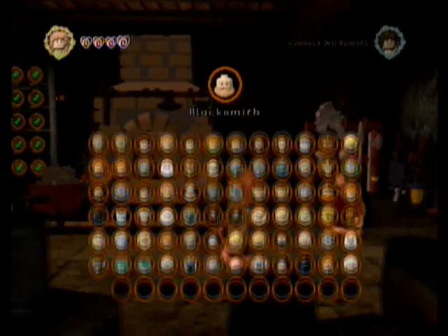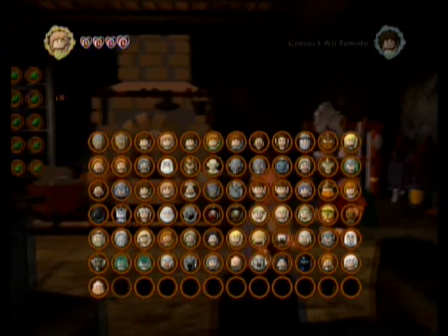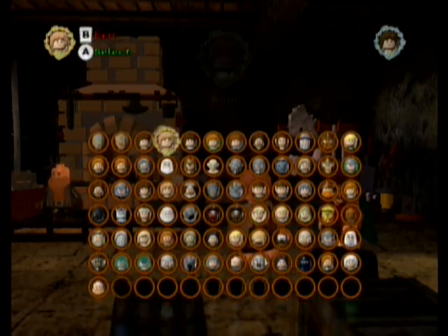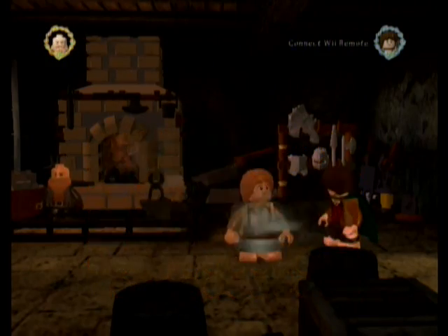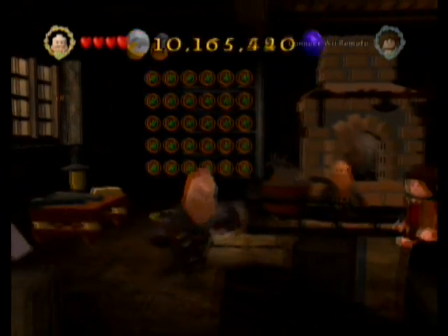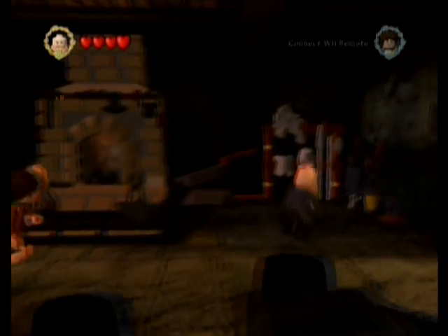And we get the blacksmith for blacksmithing everything. Yeah, he's one of the secret characters. So that's one of our characters. Here's what I'm going to do — I'm going to swap and show you what the blacksmith looks like. So this is what he looks like. You get a hammer, and he's got his awesome beard sticking out. He's got his hammer, and yeah, he's all boss. He is a dwarf, so I guess he'd probably fit through dwarf doors.